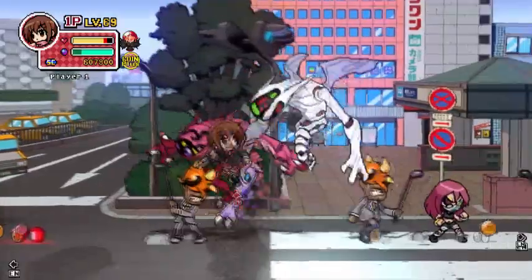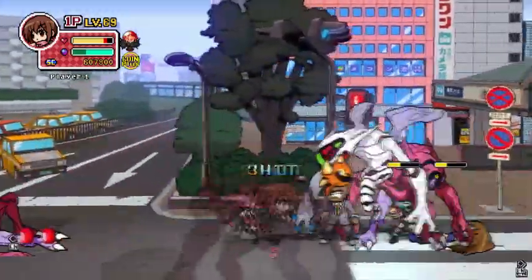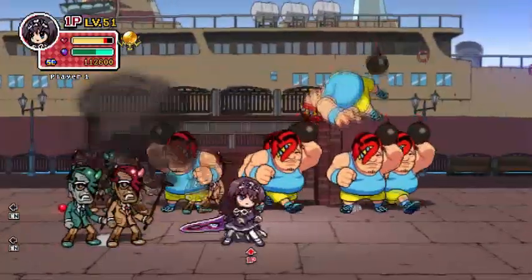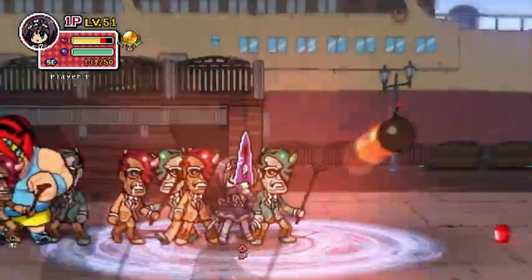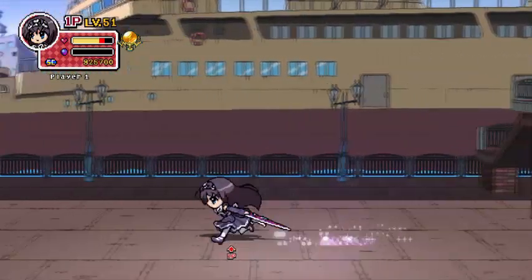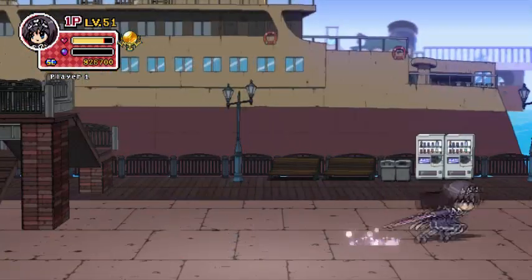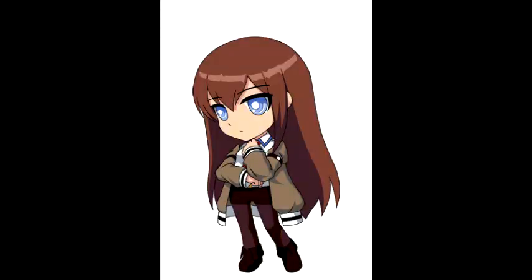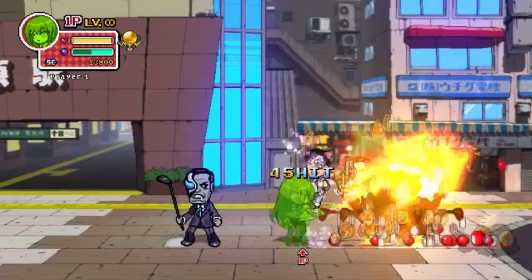Each button does a different attack, and you can change attacks by holding a direction on the D-pad. The L button lets you swap between the foreground and background, and the R button unleashes a special lightning attack when your mana gauge is full. There's also a way to do special moves that are unique to each character, but I haven't figured out how to pull them off. Eventually a DLC character was added named Kurisu from a series called Steins Gate. She ended up in the game by accident and helps out to find her way back home.